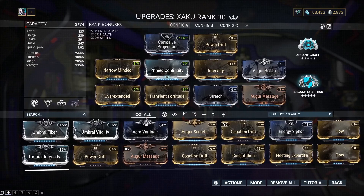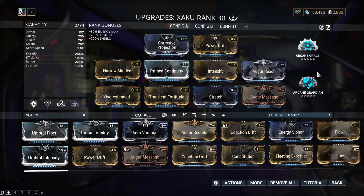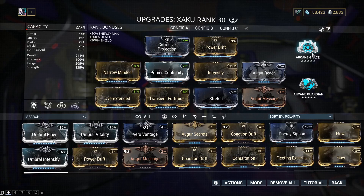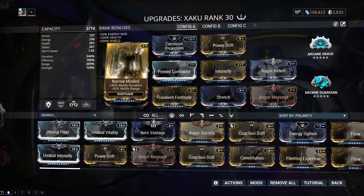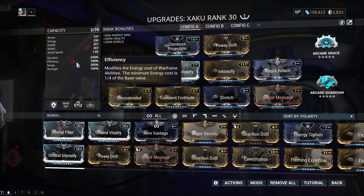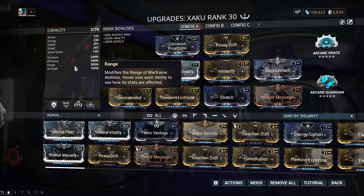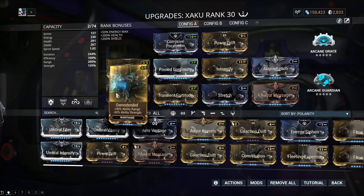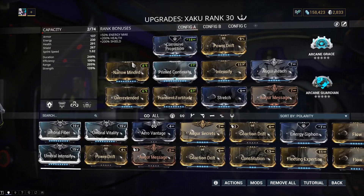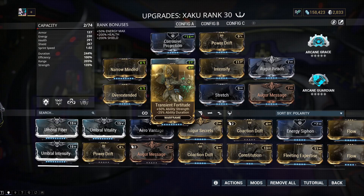I use Arcane Grace and Arcane Guardian - use the arcanes you like; I use these for survivability and they're among the few I have maxed. The final build sits at 244% duration, 100% efficiency so we didn't lose any there, 205% range which we need, and 135% strength. Strength is not your focus - duration and range are your focus; strength is just a bonus.